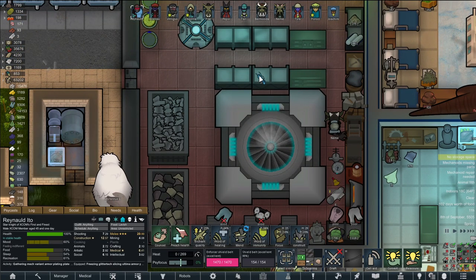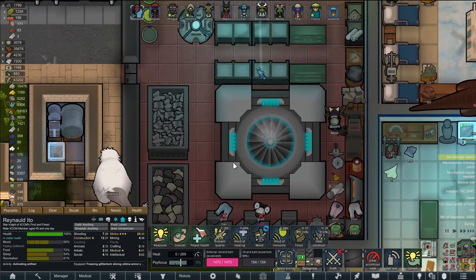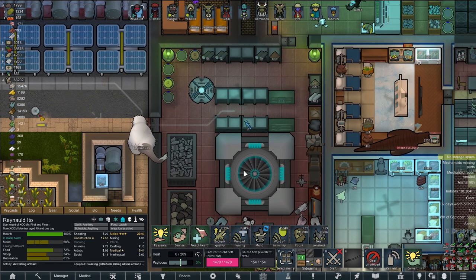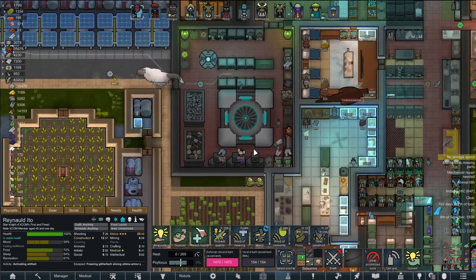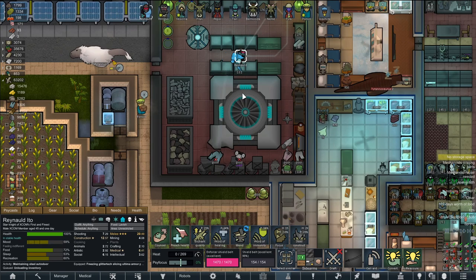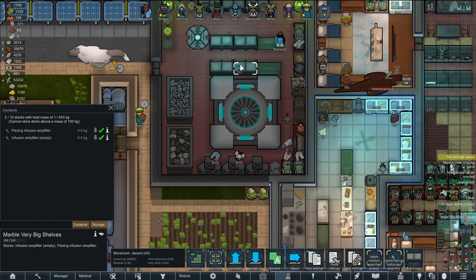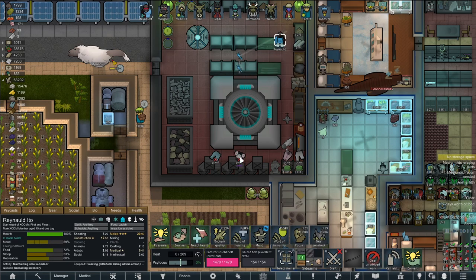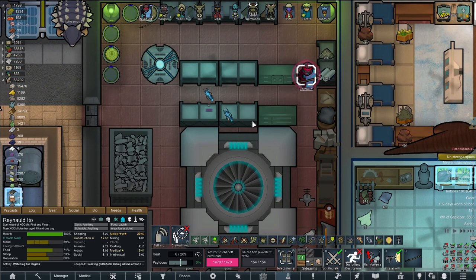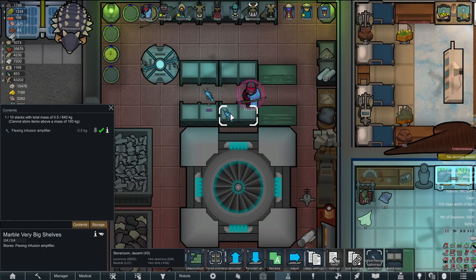Reynold, activate and give it the suck. We'll do it for this one too, then make your clothes — flexing and whatever the other one was, something for work. They're different so make sure you know they're different. There's the flexing infusion amplifier and there's that one. Get rid of those.